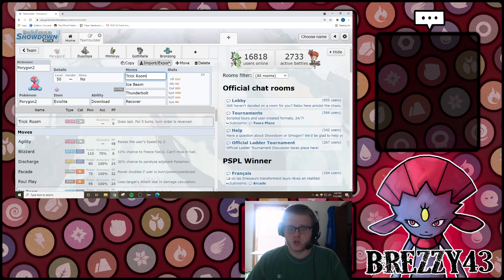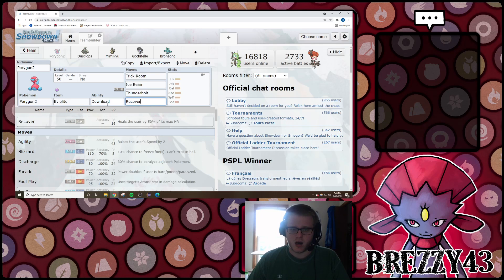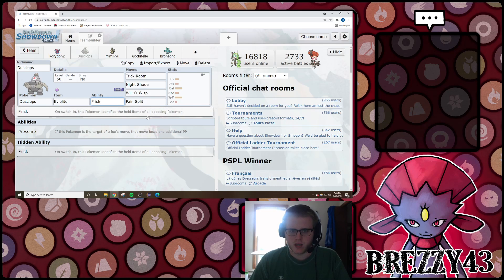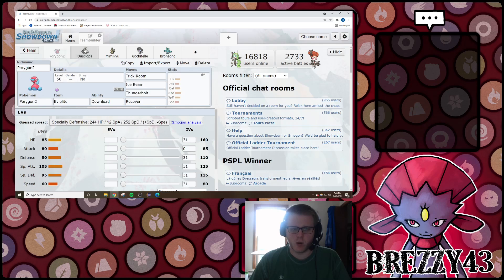I've highlighted here some supportive Trick Room setters worth mentioning. Dusclops and Porygon2 are very similar Pokemon in that they get to carry the item Eviolite. Eviolite says that if this Pokemon's species can evolve - Porygon2 can evolve into Porygon-Z, and Dusclops can evolve into Dusknoir - you get an increase to your Special Defense and Defense by 1.5 times, which is a really substantial boost. Additionally, you have Trick Room and Recover, which can make this Pokemon very difficult to deal with. Download giving you a Special Attack boost means you can actually have reasonable damage output should you receive a Download boost. Dusclops and Porygon2 have both seen a ton of use since being introduced in Generation 8.